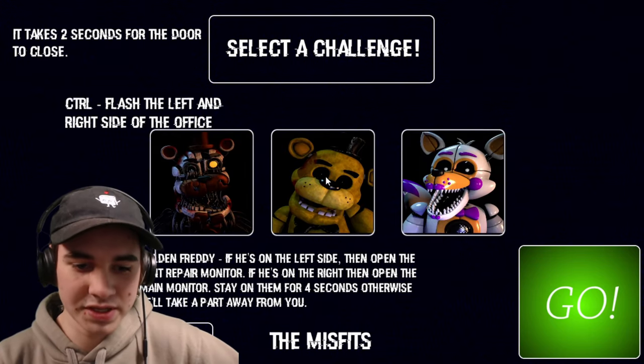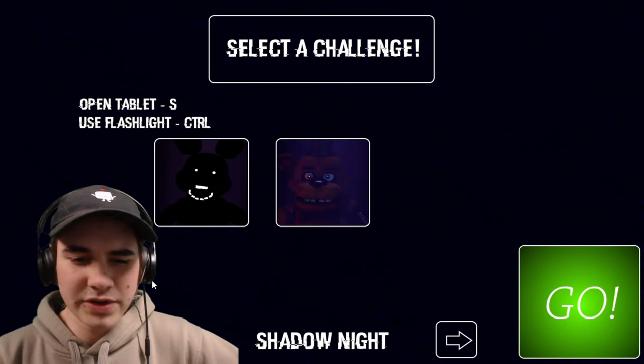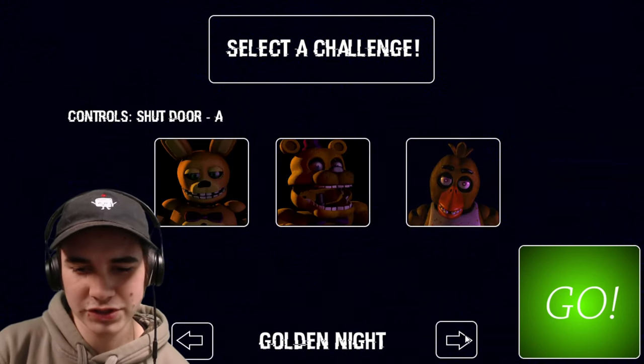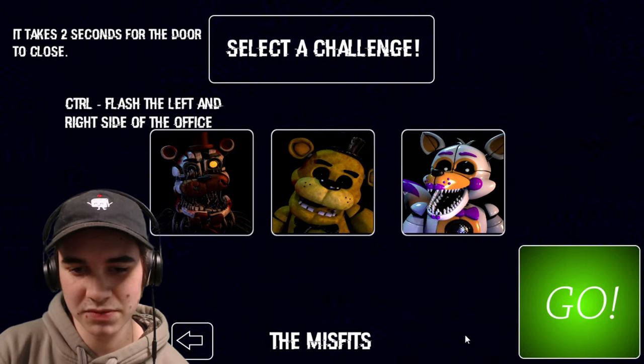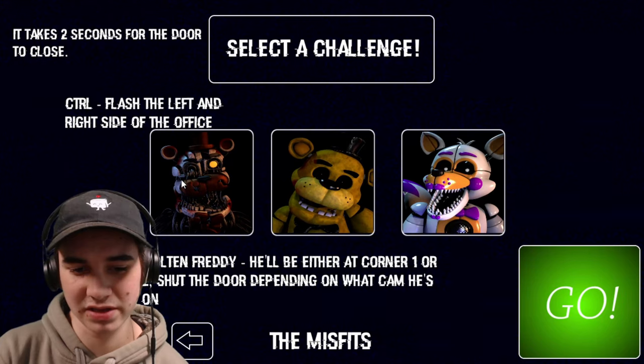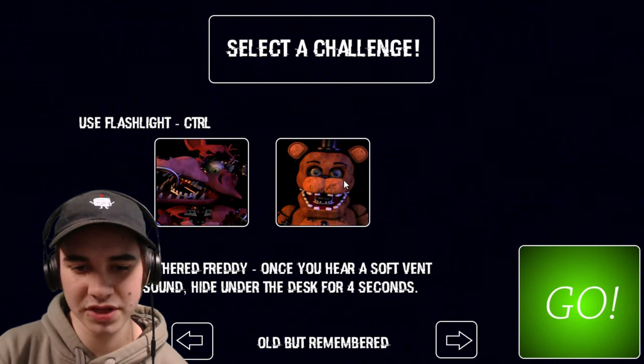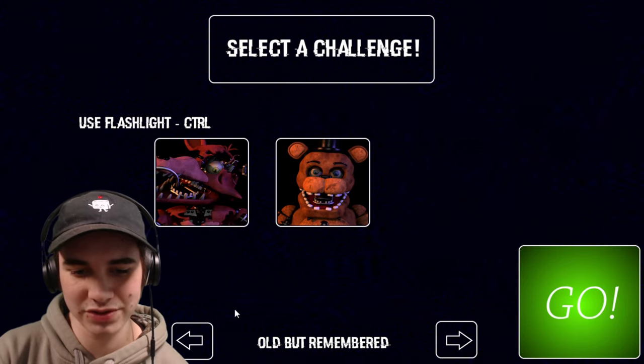And then The Misfits, we've got Molten Freddy, Golden Freddy — wow, you've got a long description — and then Lulbin. I don't know if I should go in order, or if I should just pick the ones that seem the most appealing. These guys look appealing, but they do have pretty decent descriptions, so for right now I think we'll go with a solid two characters.